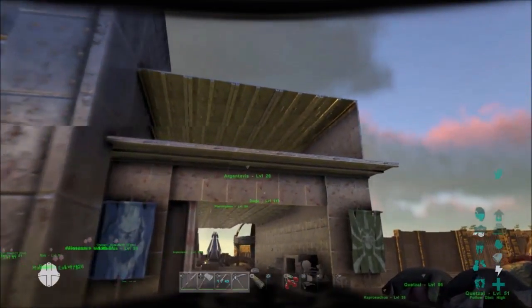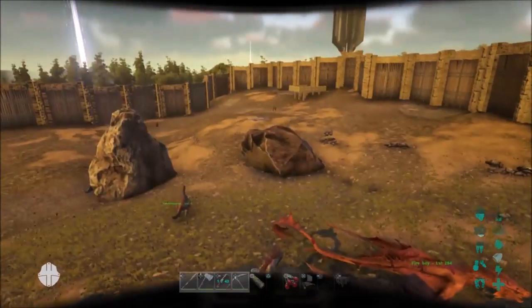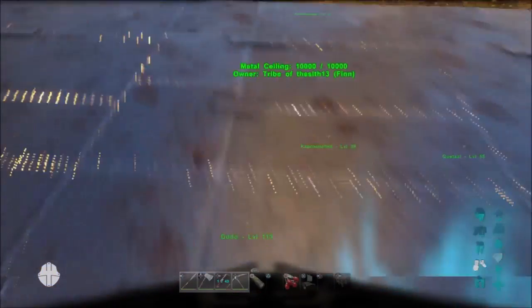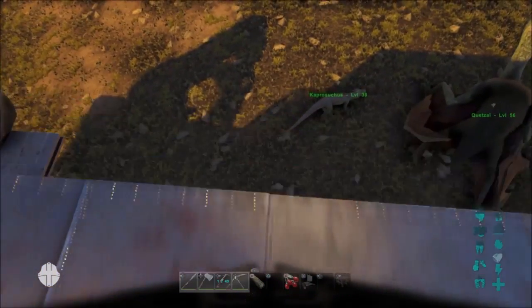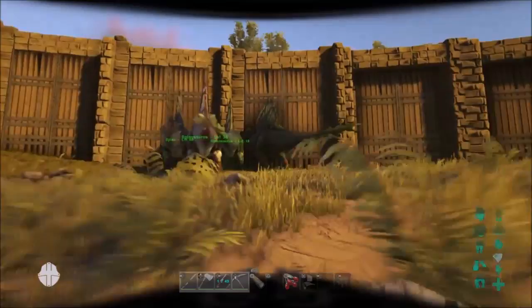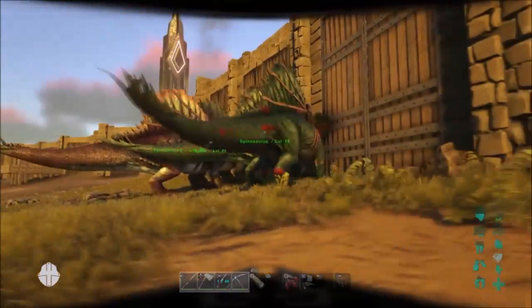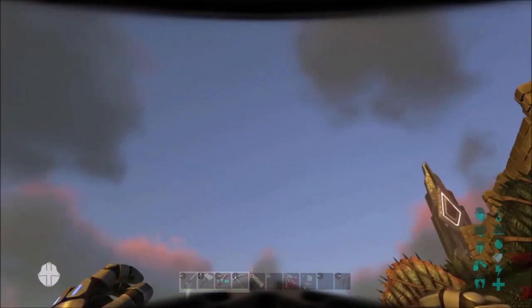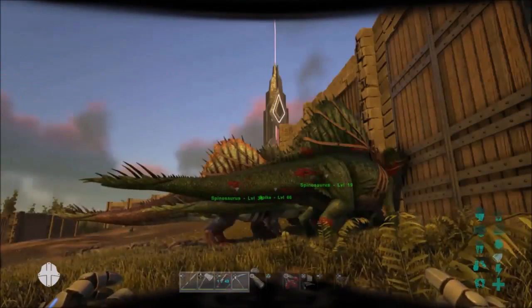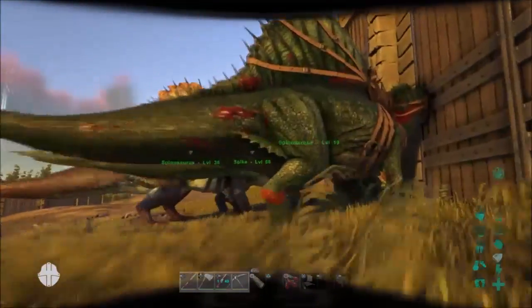Boots first — I just want to show you that. Boots do something really important. If I take the boots off, I get really high fall damage from up here. But with the Tech boots, it eliminates fall damage, which is amazing if you're living in a tall base or if you get picked off a dino in a raid situation on a server. I'm not on a server right now because single player just runs better.